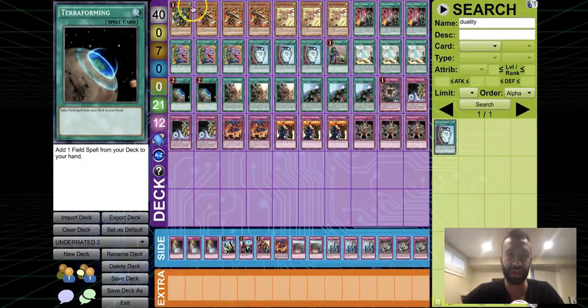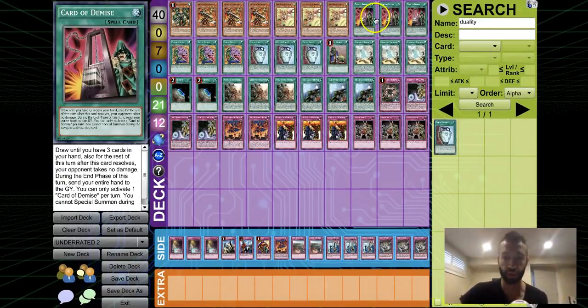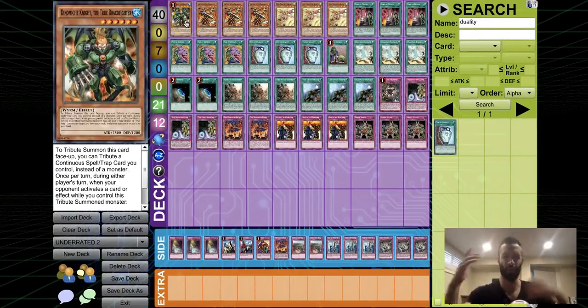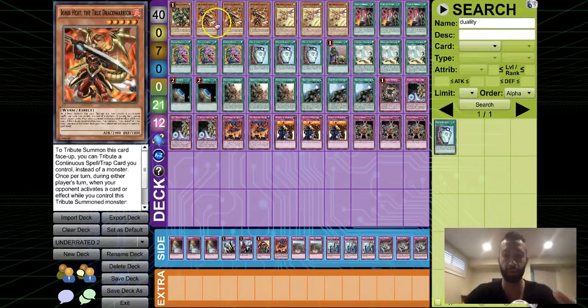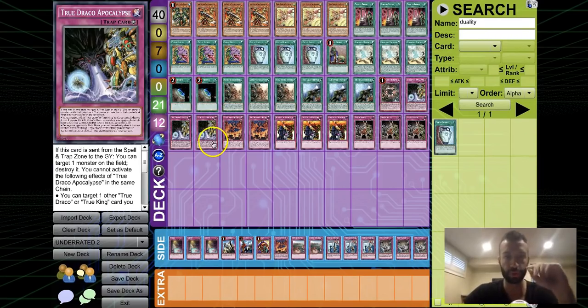I don't know why people don't max out on the mini Dracos — you gotta play all seven, don't play the Spell version, it's neutered right now. Max out on every consistency draw card: triple Dinomight, triple Dragonic Diagram, triple Duality. I don't care if Dinomight gets banished — you've got so many mini Dracos doing the same thing. The Draco trap interruptions are relevant and good, but the floodgates are what really help you, plus the mini Draco pluses.